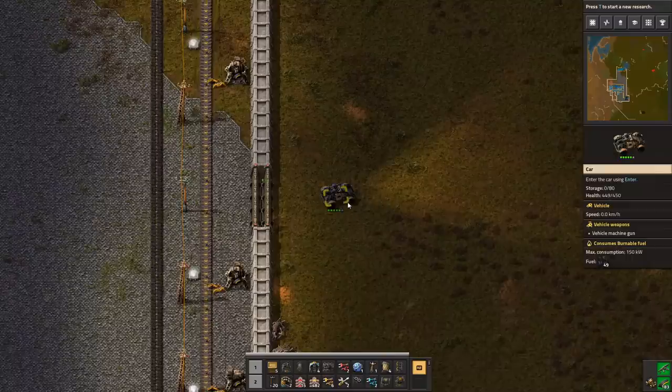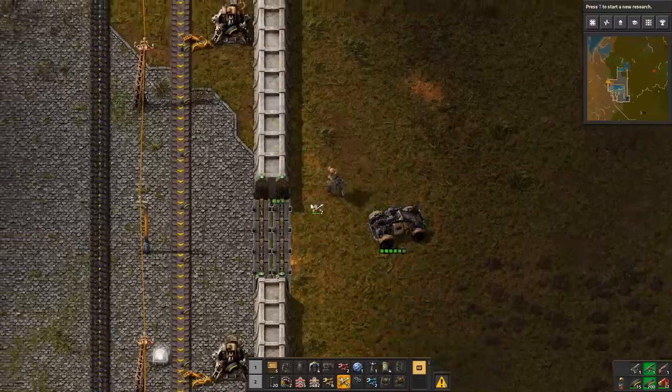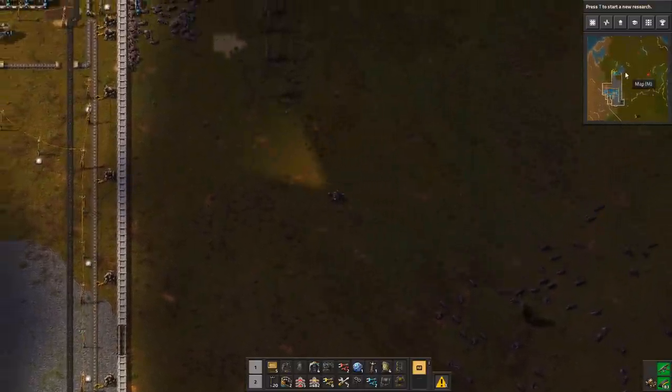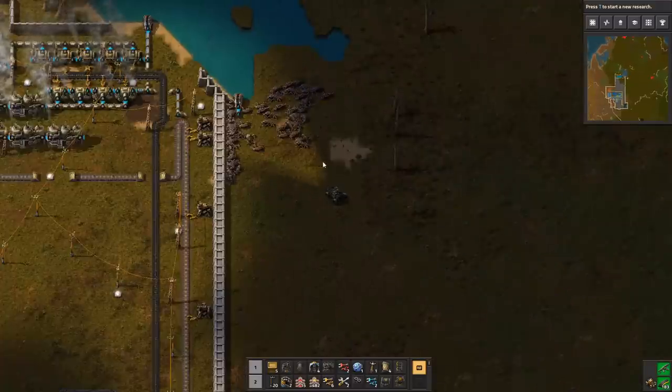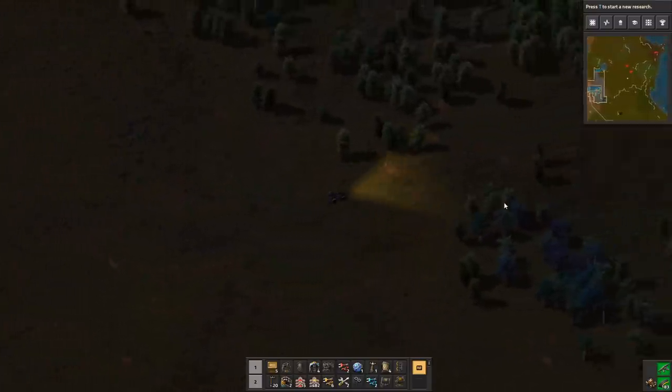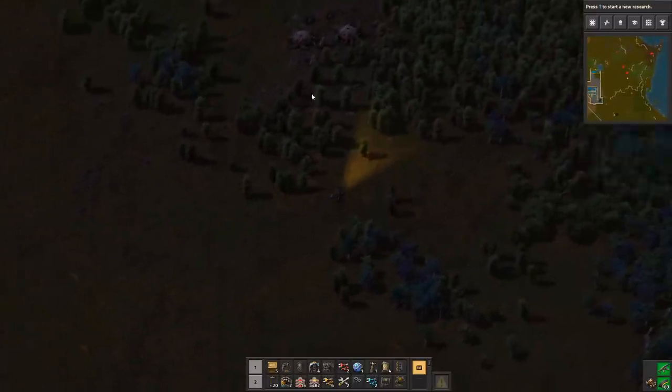Oh shit — the car crashes frequently. So we're going to get in the car and go to these red areas because they keep attacking the perimeter of my base and I need to stop it. So we'll just attack them in the middle of the night, which will be safe.